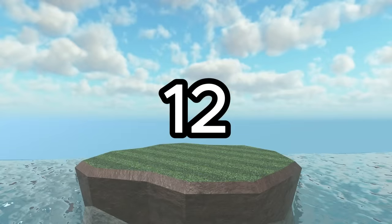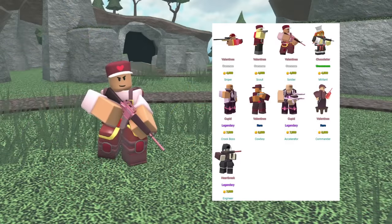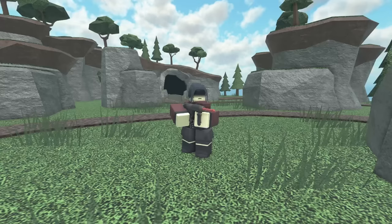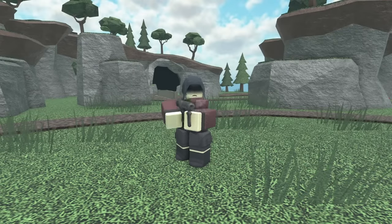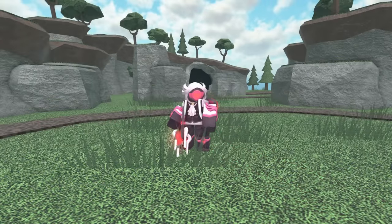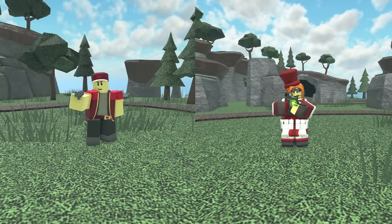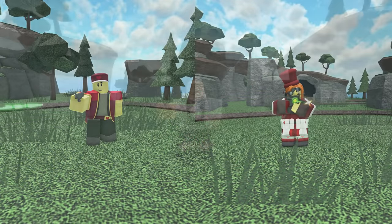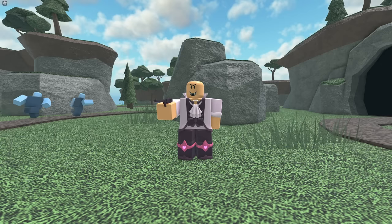In 12th place we have the Lovely Skin Crate. This could be obtained during Valentine's 2023 and gives a variety of Valentine's themed skins. My personal favorites are the Scout, Militant, Heartbreak Engineer, and Accelerator. These are all great skins, with the Heartbreak Engineer being one of my favorite Engineer skins. The Cupid Accelerator looks fantastic with an awesome pink design and red beam. The Scout and Militant also look really clean despite not being super flashy. Unfortunately, the rest of the skins in this crate look kinda weird, especially the Crook Boss, which is why I put it at 12th place.